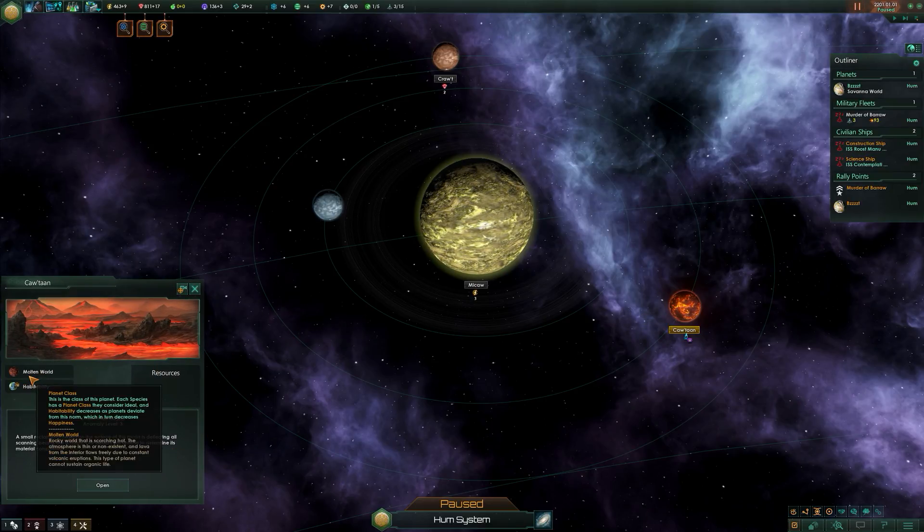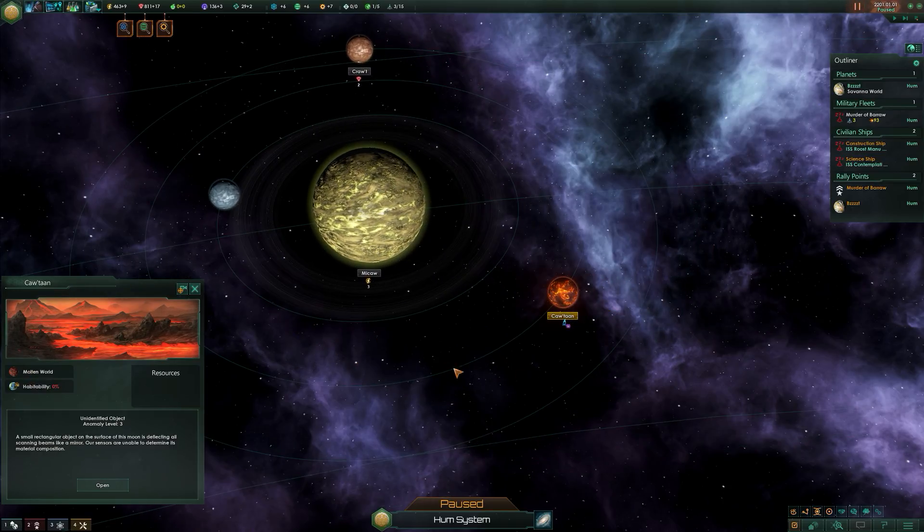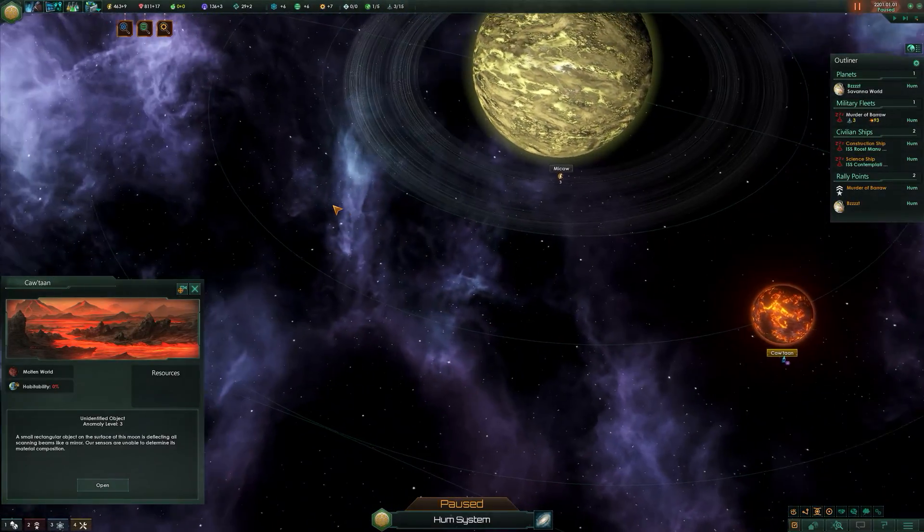We have molten worlds next. Molten worlds are rocky worlds that are scorching hot - the atmosphere is thin or non-existent and lava from the interior flows freely due to constant volcanic eruptions. This type of planet cannot sustain organic life. Here's a nice cool little molten world.